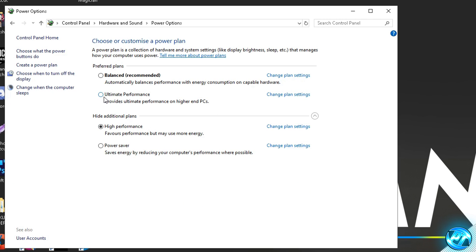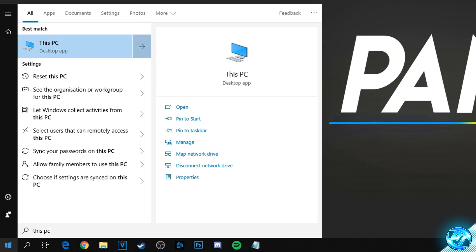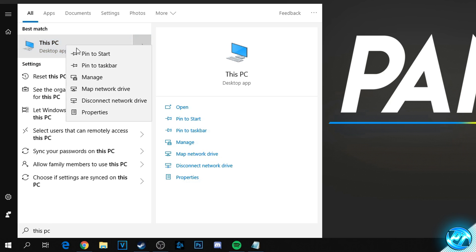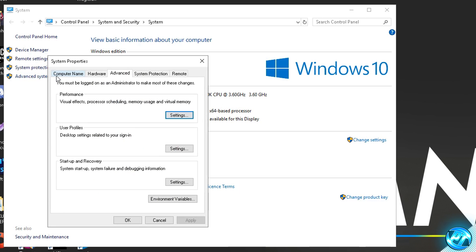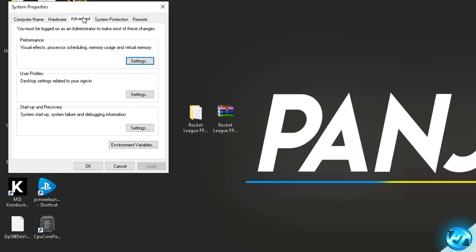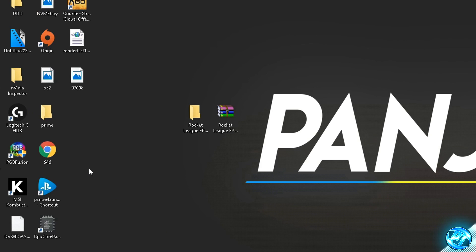Select the power plan you're going with and exit out. Then navigate to the bottom left, type 'This PC', right-click and go to Properties. Click 'Advanced System Settings' in the top left, navigate to the Advanced tab, go to the Performance section and click Settings. Inside the Visual Effects tab, select 'Adjust for Best Performance' from the drop-down menu, then press Apply and OK.